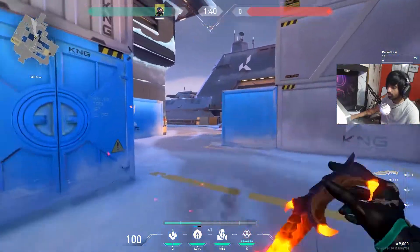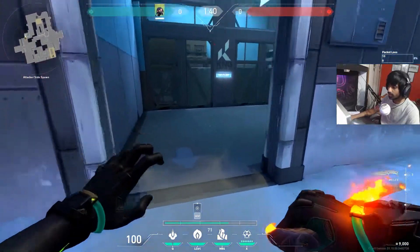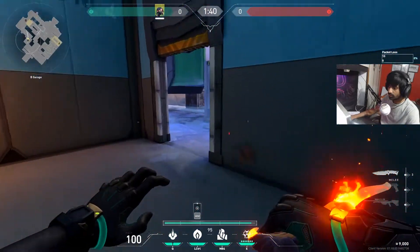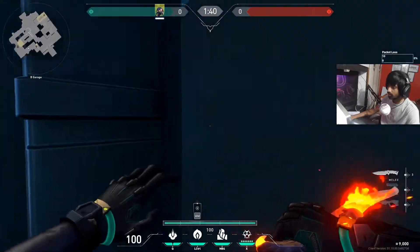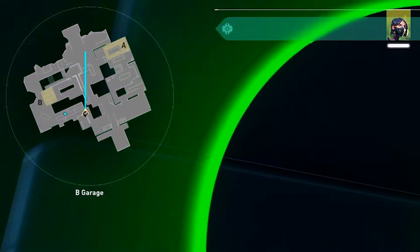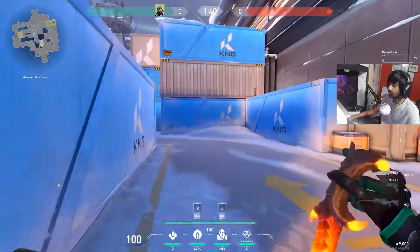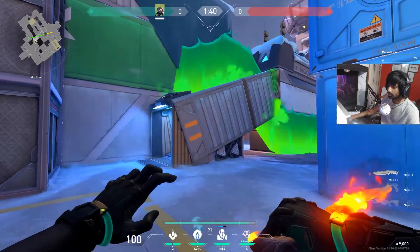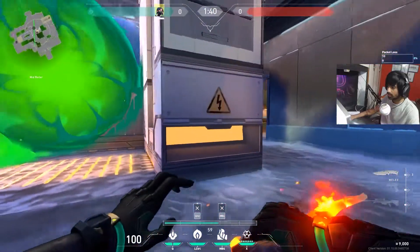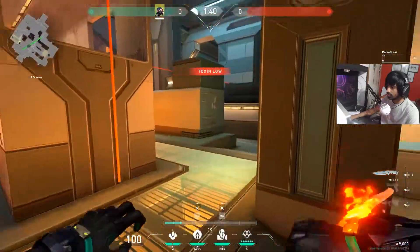Combined with the poison orb, use a toxic screen for the mid-to-A push. Come to this corner, check that you're safe from this direction, aim anywhere here like this. With both the toxic screen and poison orb combined it will look something like this. You only need to watch this one spot — an easy way to cover half the spawn area. You can push from here as well.